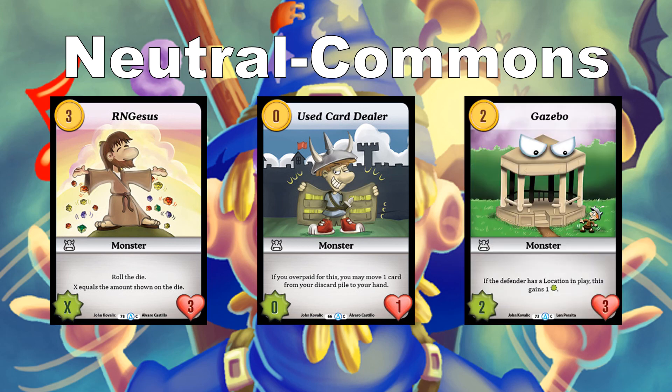The Gazebo: if your defender has a location in play, this gains 1 power. More than likely your opponent will have a location since locations give benefits to both sides. And even without the bonus, you're paying 2 for a 2 power, 3 toughness creature, which is already a good exchange.